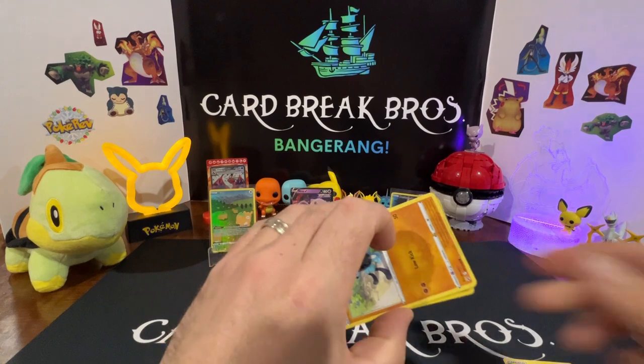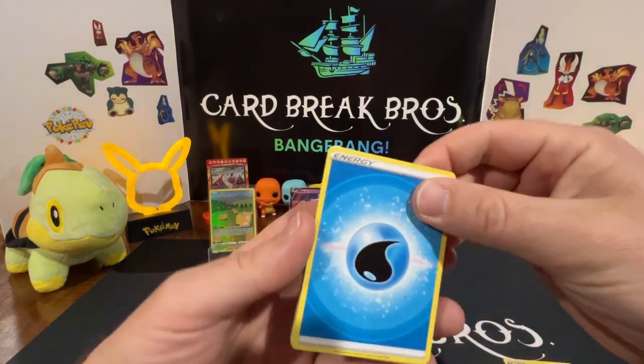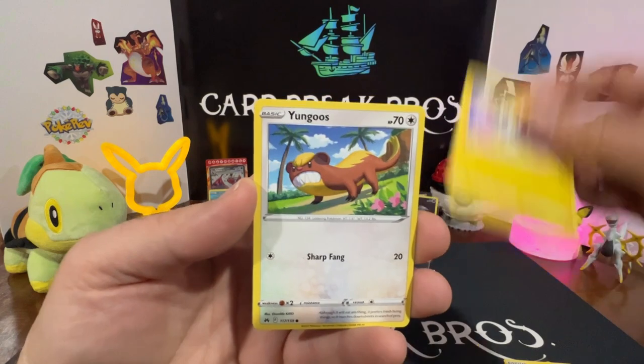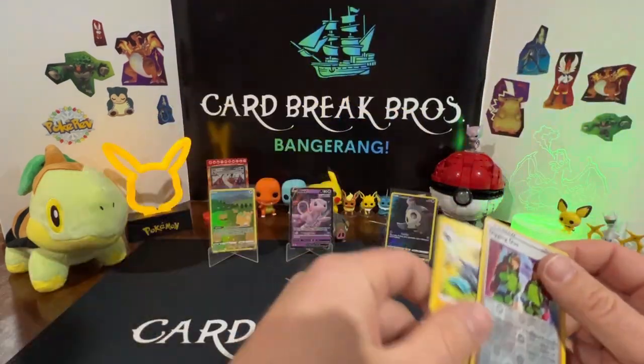Last pack — don't let us down. I want that big hit. Bisharp, Digging Duo, Riolu, Starly, Scyther, Malamar — Yangoose reverse, Digging Duo — and a Luxray rare. Well, guys...